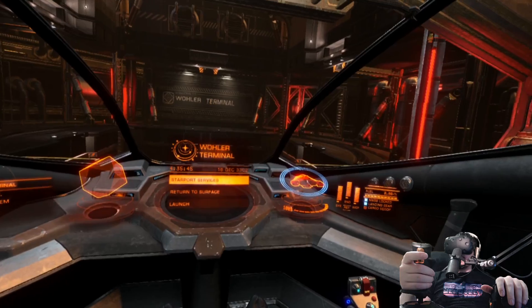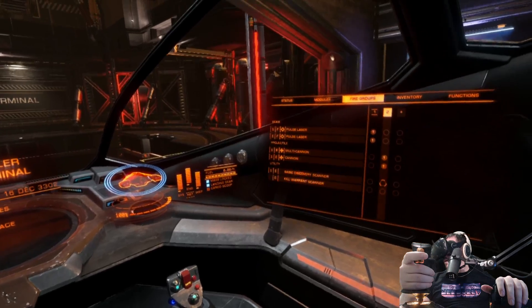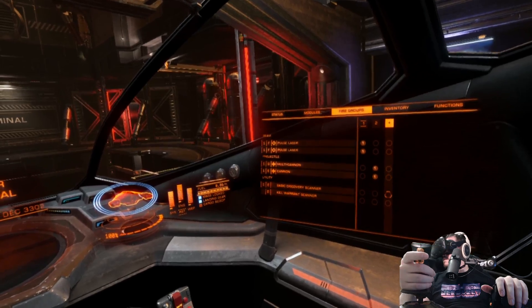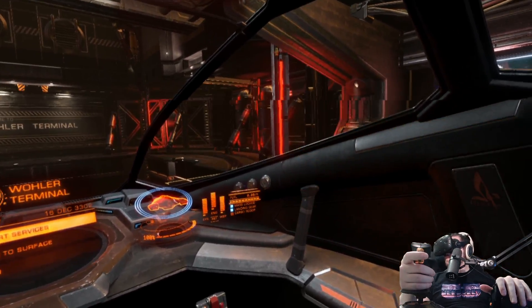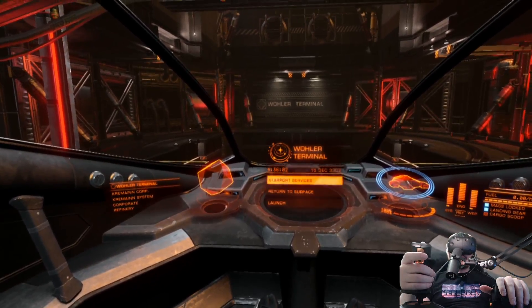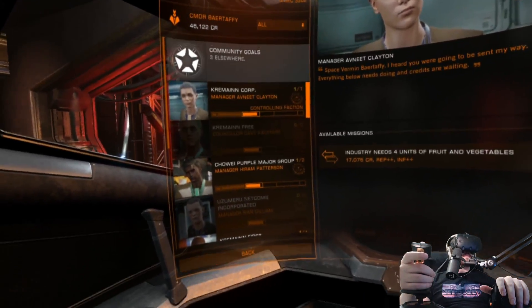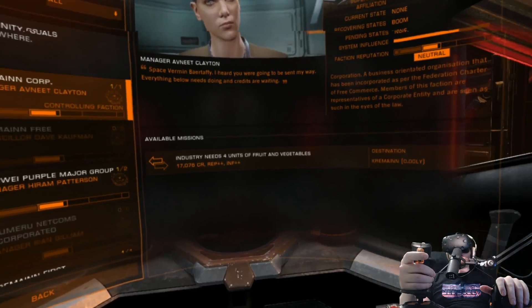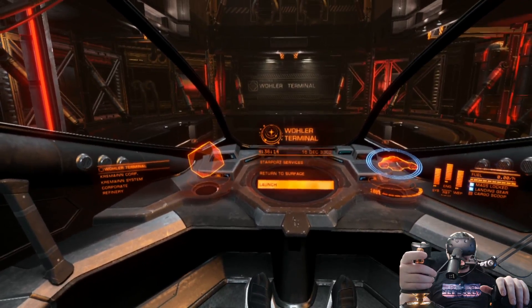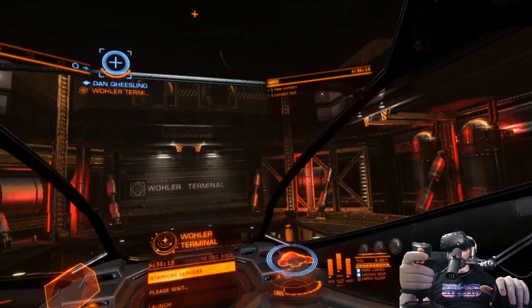Do I need to set a fire group for my warrant scanner? Yeah, we can actually do that — it's easiest to do from once we launch, it's pretty straightforward. The missions for us right now are all kind of basic and don't pay as much as if we're just going to start being bounty hunters, which I think we're going to do. I'm going to launch, Bear, then I'll meet you outside the Woller Terminal. Sounds good, and I'll talk you through how we use our kill warrant scanners.